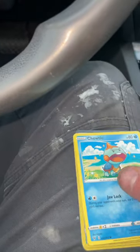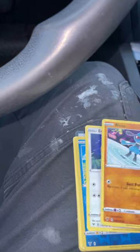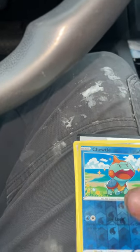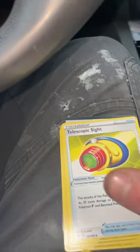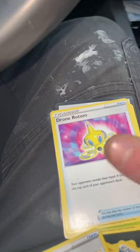We got Trubbish, we got Shuppet, we got Choodle, we got Ralts, Ralts. We have Eevee. And then we have the Choodle rare holo, we have Metagross, energy, Telescopic Sight, and we have Drone Rotom.